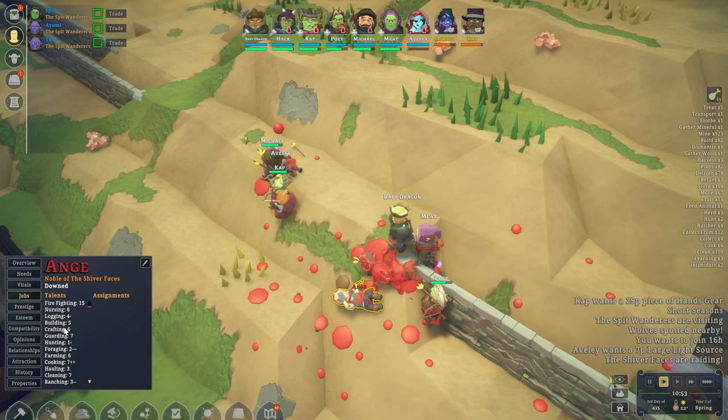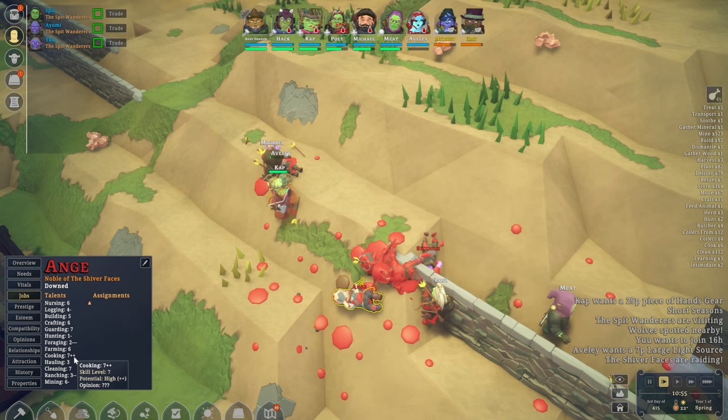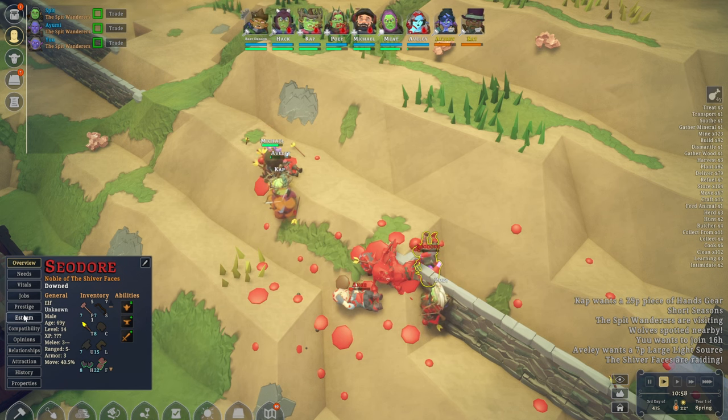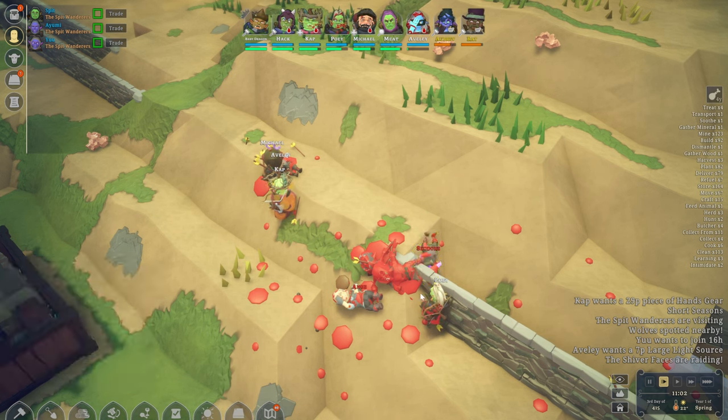Opinions, prestige, jobs - there we go. Farming, farming - oh, six, which is not bad. Cooking is quite high as well. Unknown - and you're a human elf. Let's have a look at the charms again. Crafting is very high, though. Our food situation seems to be pretty good.